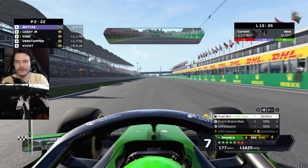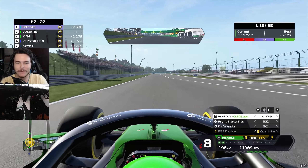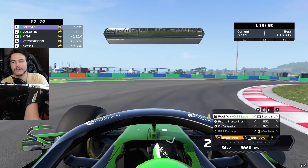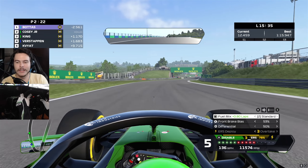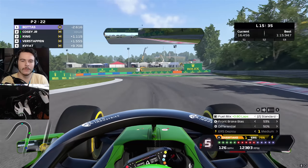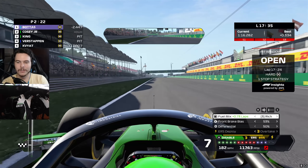No matter what I do, I cannot change the gap whatsoever. I'm going to push for the fastest lap of the race. None of the gaps have changed. Actually, I've pushed Jordan outside the DRS window — that's cool. The team made their pit stop, so they'll probably leapfrog me. I need to have a big in-lap.